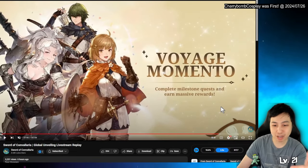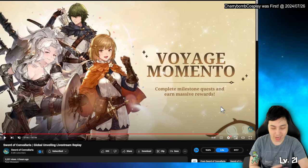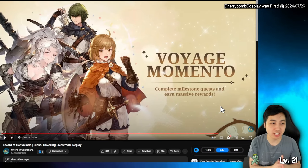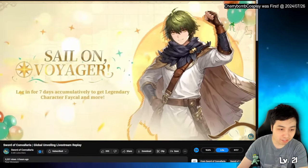Then they have the Bowstone, which is like a lot of gacha games' guidebooks or adventure books — you clear a group of tasks and get a bunch of rewards, then go to the next page. There are about six pages or so.